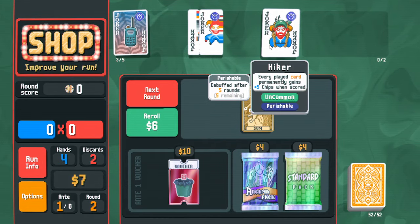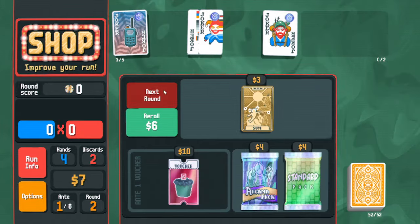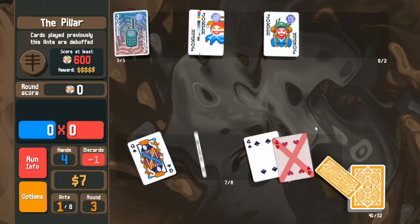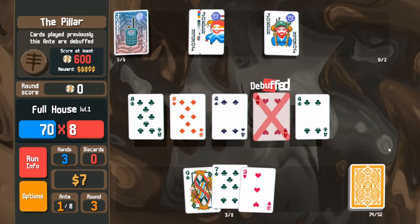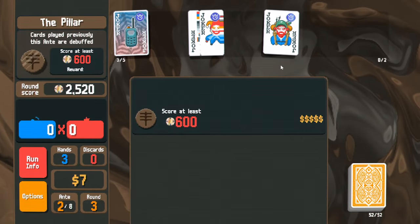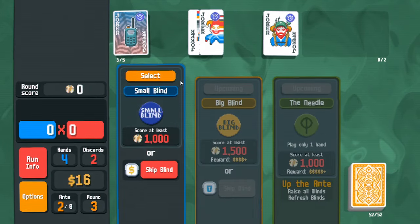This joker gives extra chips on a lot of my cards and also got buffed last update — used to be plus four chips. Next round, cards played previously are debuffed, but this shouldn't matter. We kind of go for fours; we didn't find many but we'll still play it so these cards get upgraded.